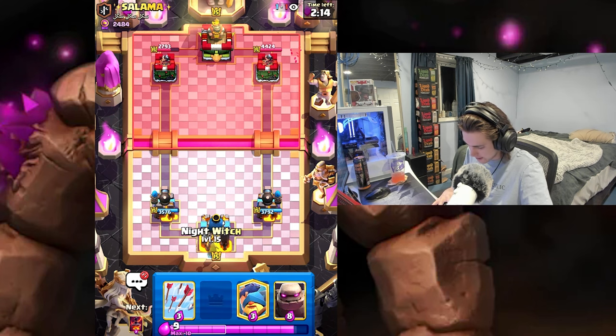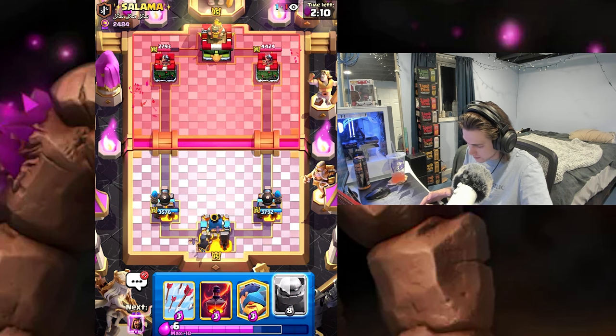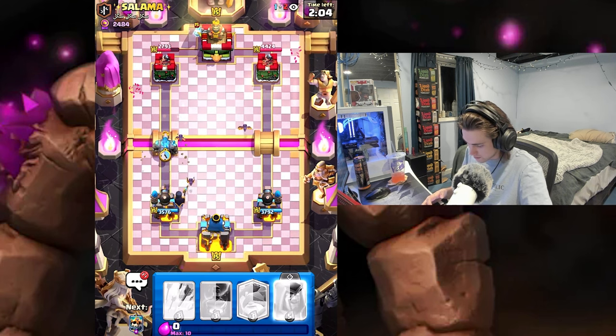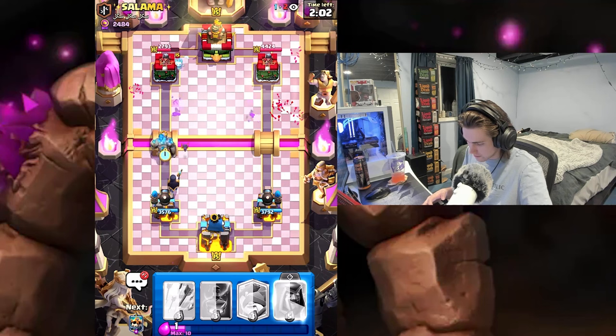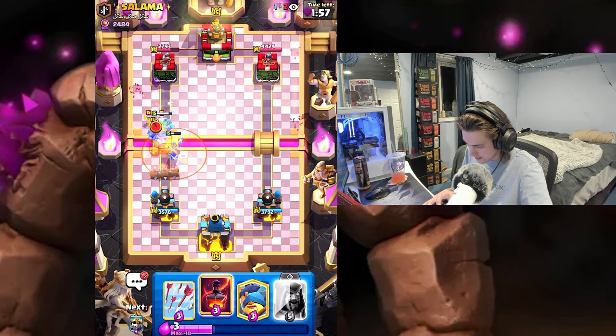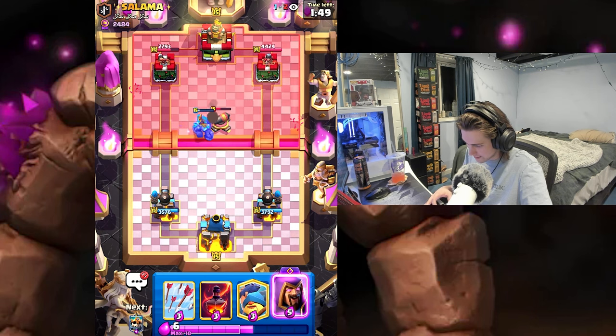I think we can go Night Witch and then Golem at the bridge. If he does something on the right I might have to ignore it, but with the cycle we've got going right now we should be able to punish him. He might cycle back in time, but I don't think it's a bad move — I had the right idea.